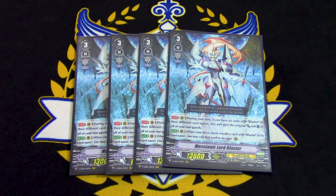The other skill is when you Drive Check with it — if there's a Blaster, you can call it to the Rearguard Circle. So if you got 5 Blasters and need one more, and you Drive Check a 6th one, you can call it. Since we run a lot of different Blasters in this deck, we have higher consistency of seeing different Blaster names. Other than that, it's really there for the Force Marker, the Blaster name, and that 13k base.